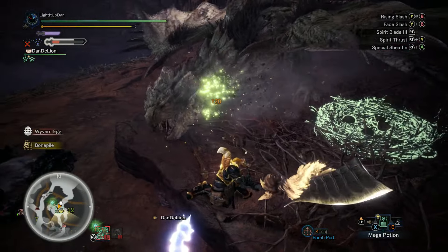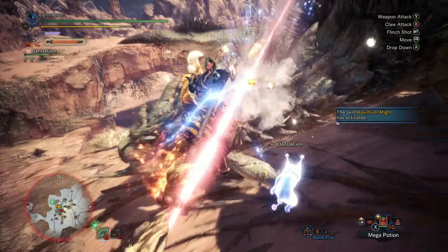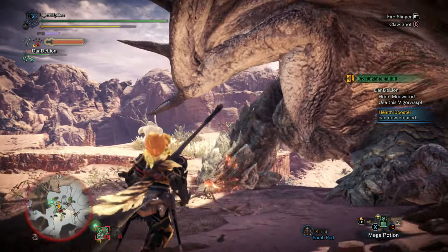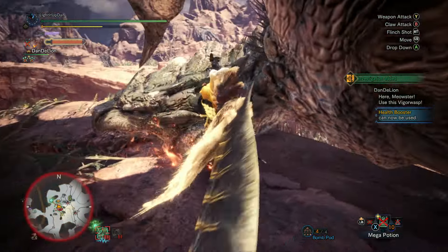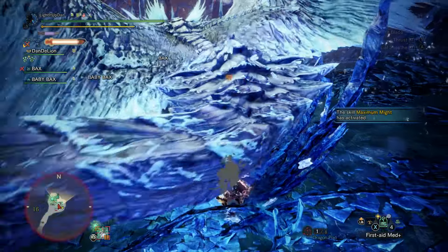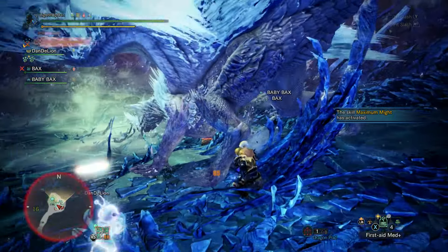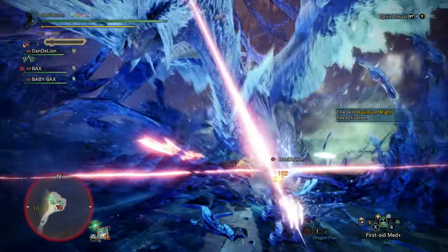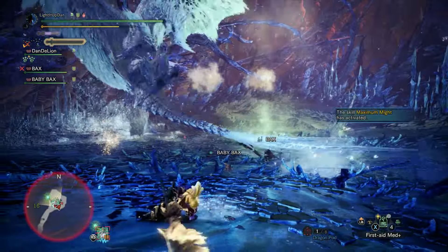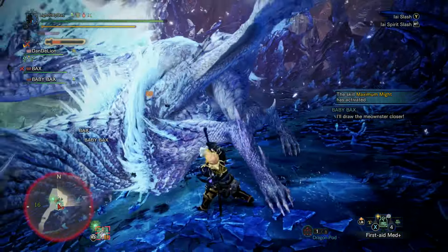Jumping off a ledge allows you to initiate a jumping spirit blade attack if that's something you want to do — just another option in your kit. The longsword requires two clutch claw attacks to tenderize a part, but it's a really fast clutch claw attack and it's really useful to drop that slinger ammo as well. As you can probably tell from this video, there aren't many downsides to the longsword. It truly is an absolutely fantastic weapon — super fun, really flashy, highly aggressive, wonderful damage. Everyone should try it out for sure. It will take you a while to build the muscle memory and find your rhythm with it, but once you do, oh my goodness, it is so satisfying.